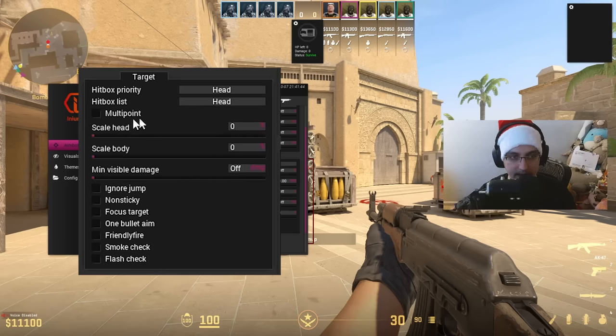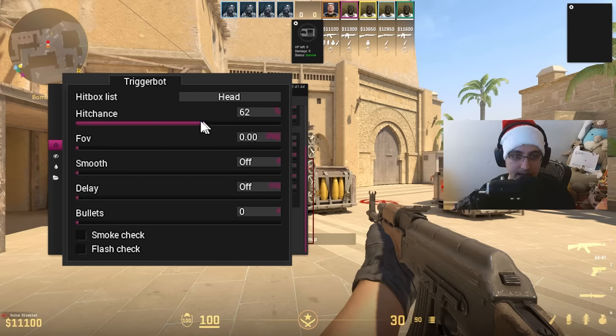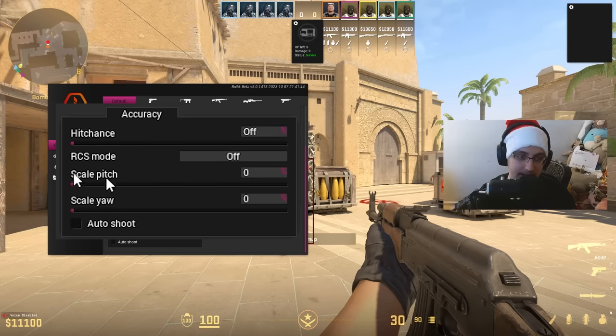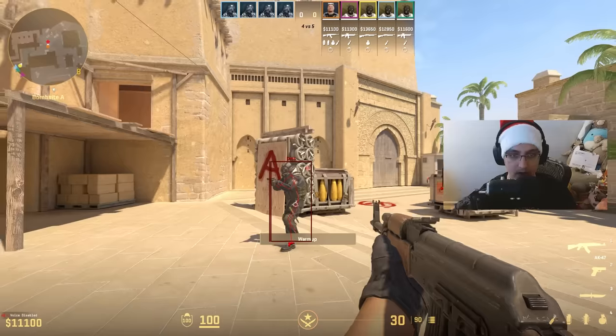In targeting you can set hitbox priority — let's go for head. You can select multi-points, change head and body scale, set minimum damage, and select various aimbot flags. For trigger bot there's a hitbox list, hit chance, FOV, smoothing, delay, bullet count, smoke check, and flash check. In accuracy you have hit chance and RCS with smooth RCS, aiming RCS, or standalone, with pitch and yaw scaling and auto shoot.